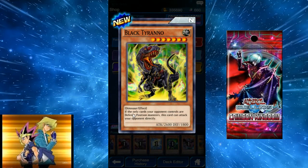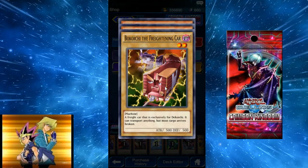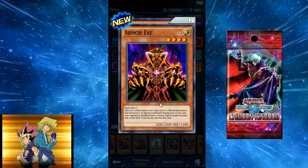Black Tyranno: if the only cards your opponent controls are defense position monsters, this card can attack your opponent directly — it's like a big boy version of that shadow grave card that Weevil runs. Armor XC: 4-star with 2400 attack, but this card cannot attack in the same turn it is summoned. During each player's standby phase, remove one spell counter from the field or destroy this card — so that's two spell counters per turn. I don't know how high spell counters can really get, but it's a pretty expensive card.